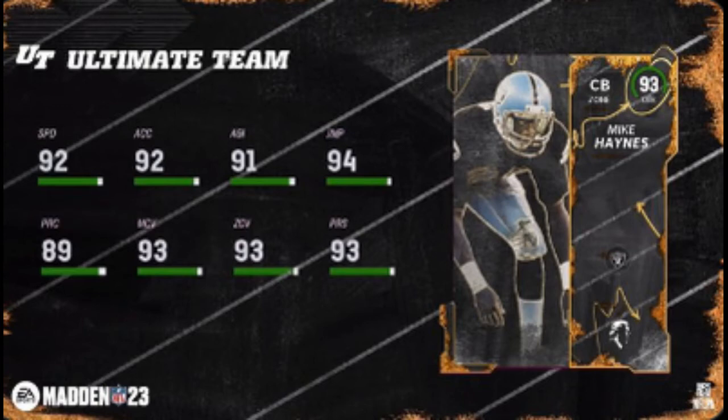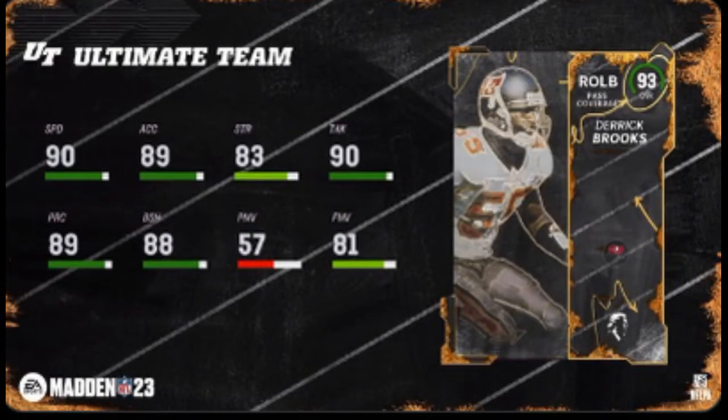Up first, Michael Hayes — 92 speed. He gets over 90 man coverage, over 90 zone. That's pretty sweet.